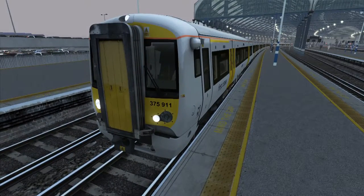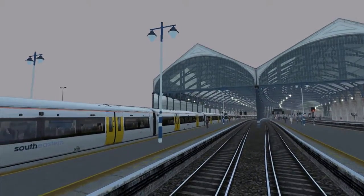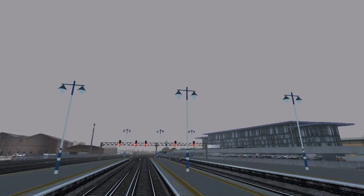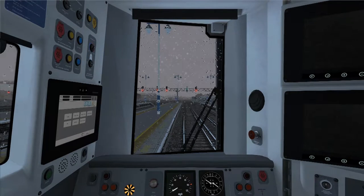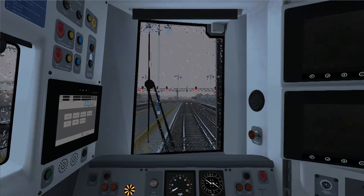For some reason my controller just would not work with the 377, so that wasn't going to happen, which is unfortunate. I chose stormy weather even though it doesn't look that stormy at the moment. Let's go first person - and now it's raining inside. I don't quite get that - I think that might be a glitch.